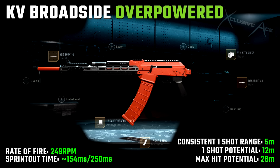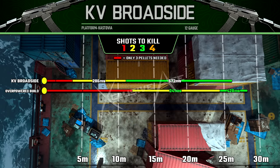Finally the VLK Stockless stock improves our sprint out time, movement speed, and aim down sight speed. With this build, our consistent one-shot kill range — where it's almost guaranteed even if you're just barely on target — is five meters, which is excellent for a semi-auto shotgun. Our one-shot kill potential when aimed down sight and ensuring we hit all our pellets is 12 meters.